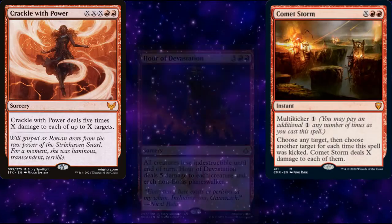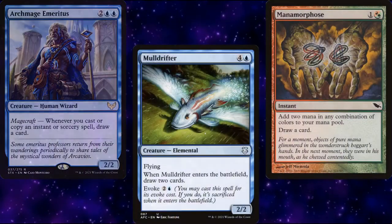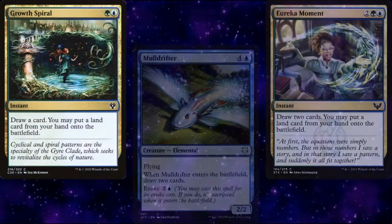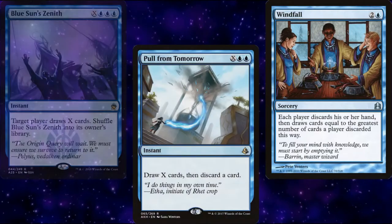For card advantage, we have the previously mentioned Eternal Witness, Archmage Emeritus, Mana Morphose, and Mulldrifter, but we're also running Growth Spiral, Eureka Moment, Urban Evolution, Frantic Search, Windfall, Pull from Tomorrow, and Blue Sun's Zenith.